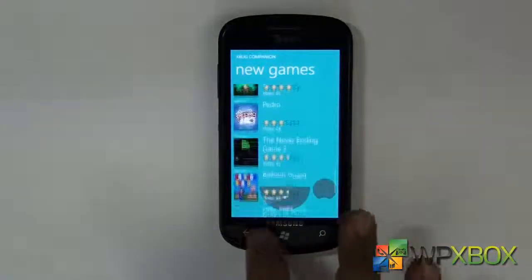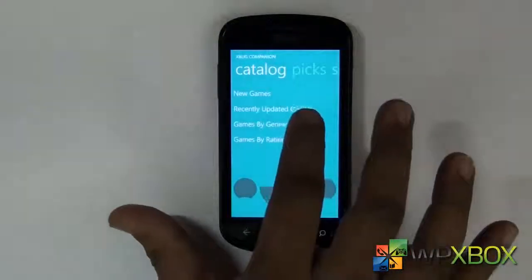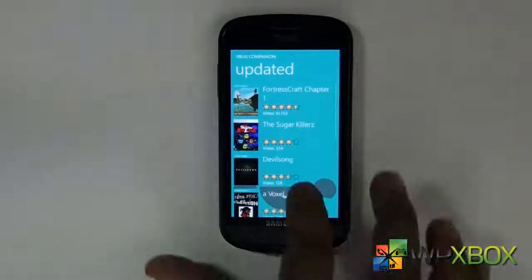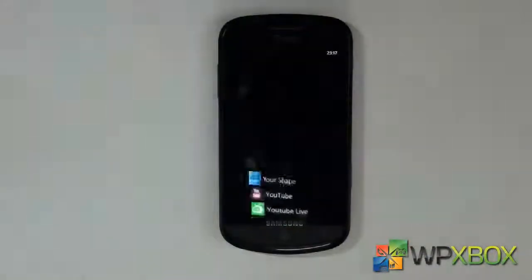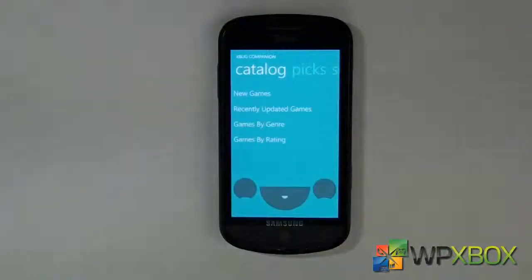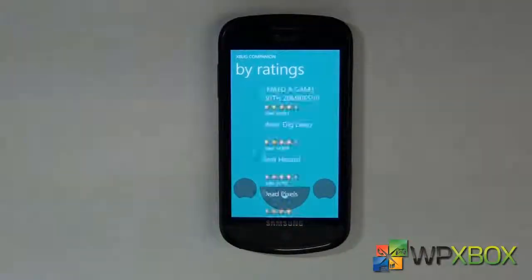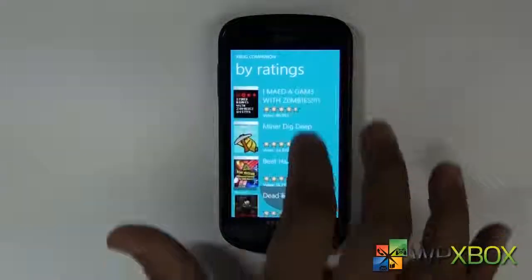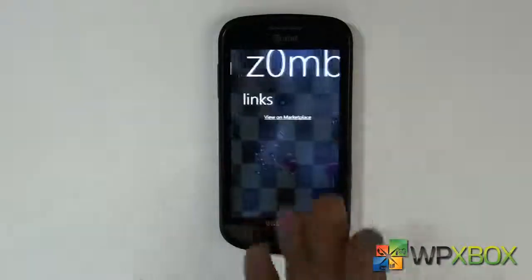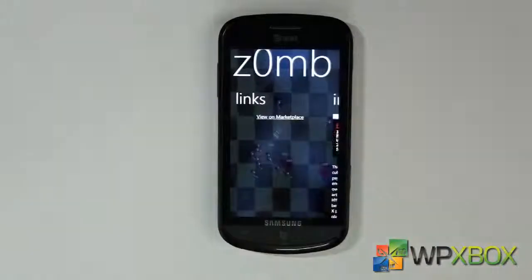So these are all the games you can see. Then we have recently updated games — any game which got updated, you will see the details of that too. It may have a few bugs or it might crash at places. You can see the rating; a zombies game was very famous, so that's what it shows up. It gives you a nice background wallpaper and to download — everything is pretty cool here.